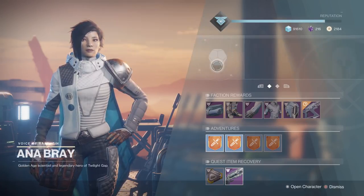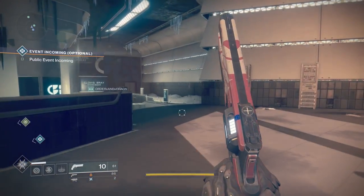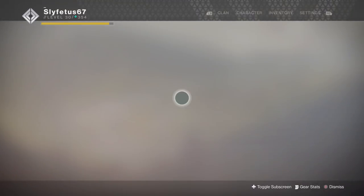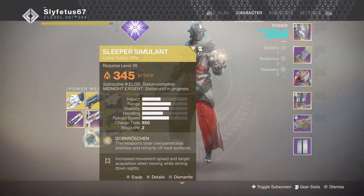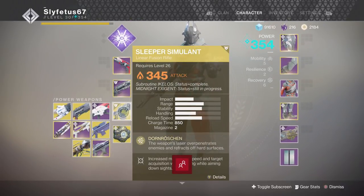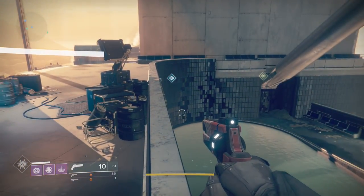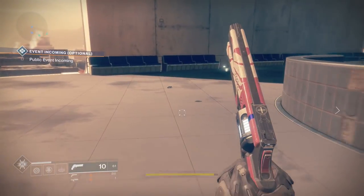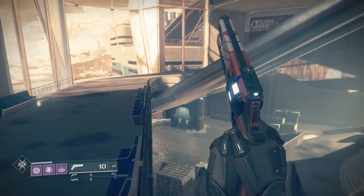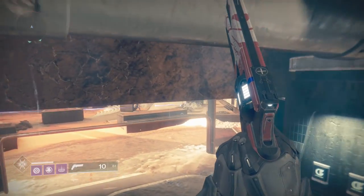By the end of this first week it should be fairly easy — everyone should be at least in the 350 range. The Sleeper Simulant is still an absolute beast. Against Calus, Argos, and especially Solar Singe strikes and Nightfalls, it can one-shot just about any wizard or shielded enemy regardless of what type, and two-to-three shot big yellow bars like Hive Ogres. It's an all-around beast, so before getting into the new raid it is definitely a useful tool to have — make sure you grab it before heading in.